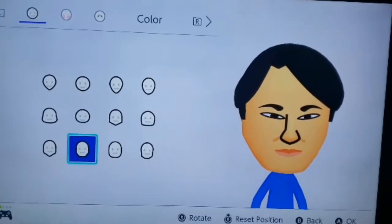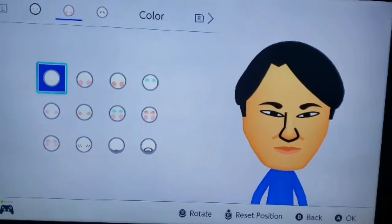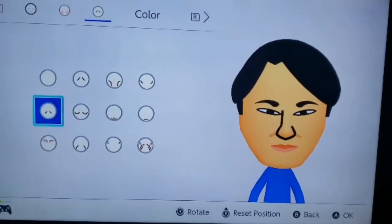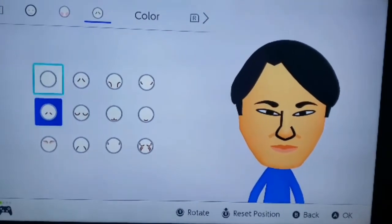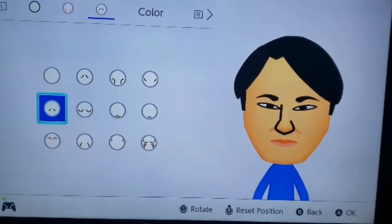So we go to face — you pick that structure, that draw structure right there because he has that draw. Go ahead and pick that if you want. You could leave it out, it's up to you. I just added it for extra detail.